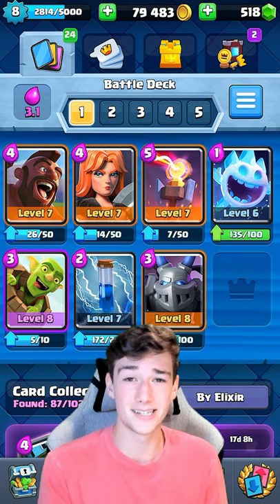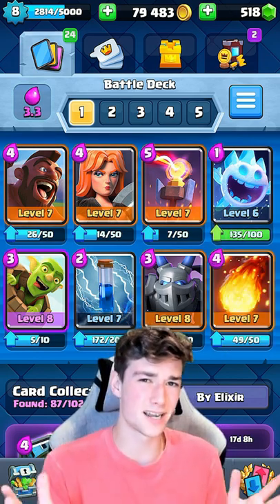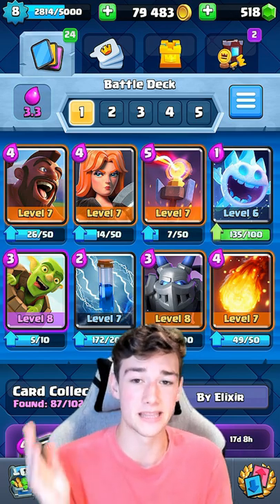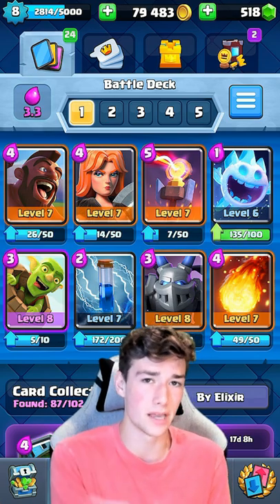Mega Minion is a really strong card right now — it does lots of DPS quickly and has a lot of HP, making it easy to take out those Balloons. To top this deck off we're going to end with a Fireball. The biggest weakness with this deck is Lava Hound, but you can definitely get it done with the Inferno Tower, Fireball, and Mega Minion combo if you play it right.